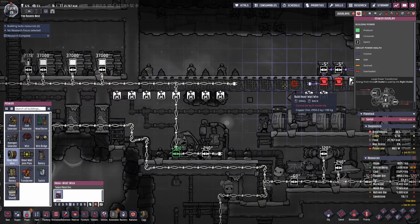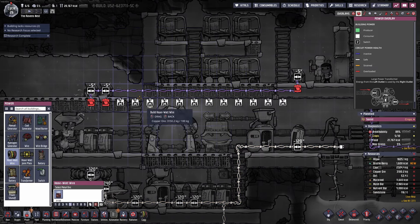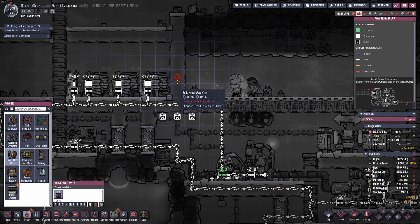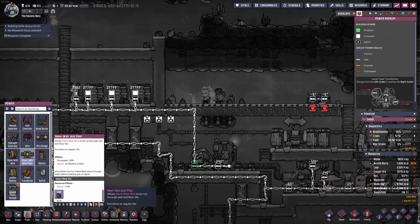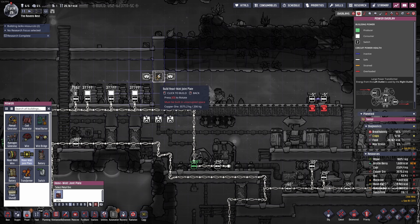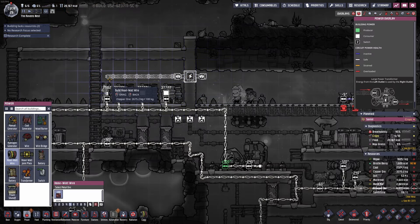This cannot be built in a tile — it cannot be built inside the wall. How am I supposed to connect to the batteries? There's a heavy watt joint plate. Okay, this game is not that stupid — I am that stupid. I can use this to cross the rooms. Let me figure out something and we'll see how it goes.